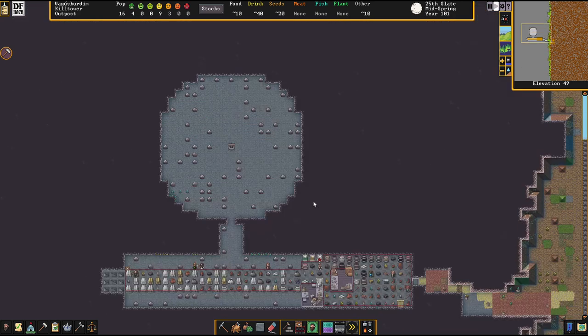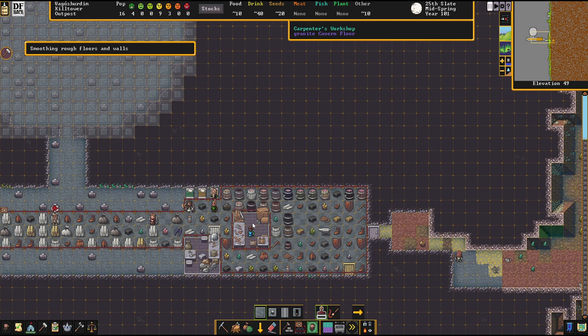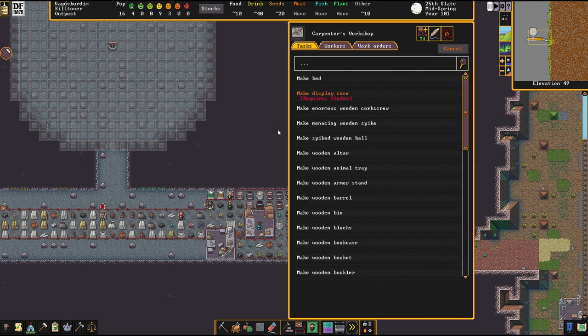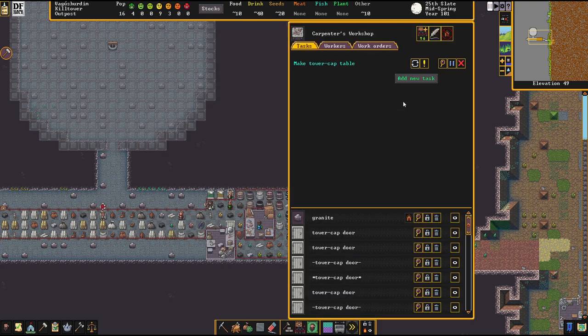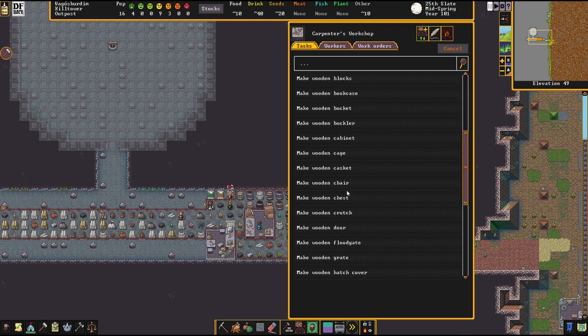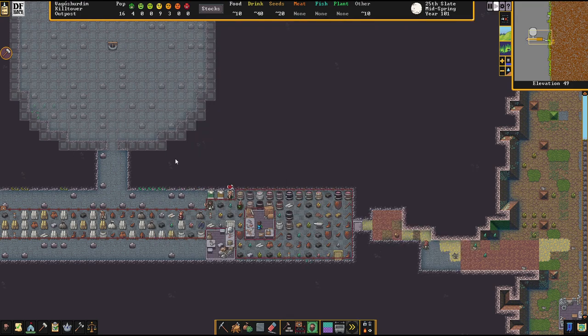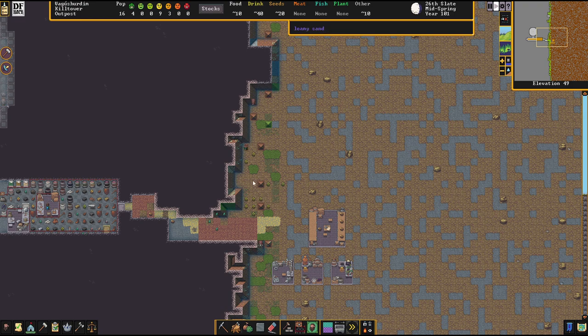This area is dug out now. Let's smooth it out. We can stop making barrels — I really need to set up a manager at some point. We'll make tables and chairs from fungi wood; I think that'll look nice. I noticed that because we started off in a desert, but as I'm cutting away the land here, we're actually getting grass up on the top, which is interesting.